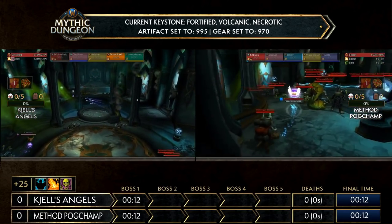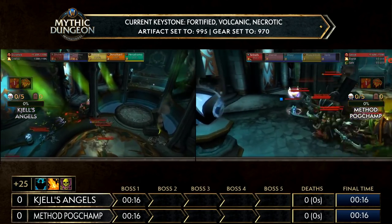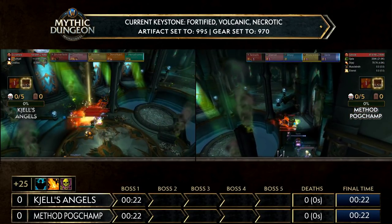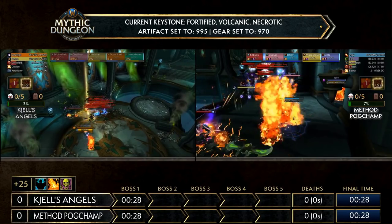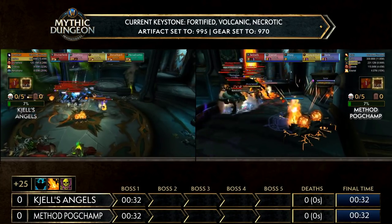Very interested to see which Shells Angels we're going to see today, as they've gotten back into that very hyper-aggressive pull style that they did have mistakes on last time they went into this vault. The important thing as well is Method Pogchamp is doing a pretty big pull themselves on the other side. Shells Angels, though, doesn't look like they've lost anyone just yet — we haven't seen Hero really ramp up in terms of damage to start things off.